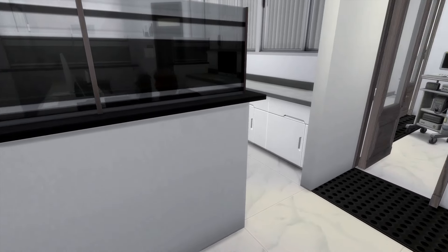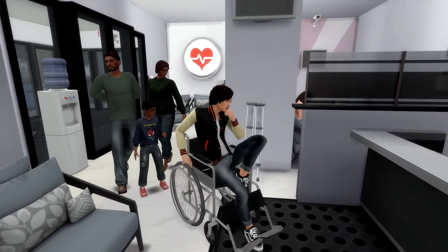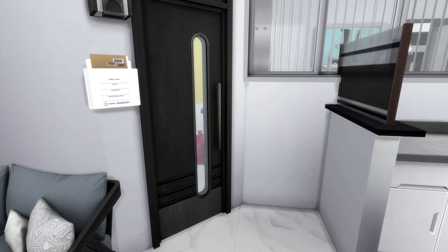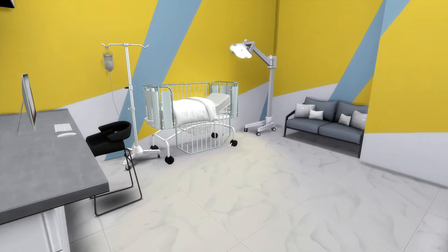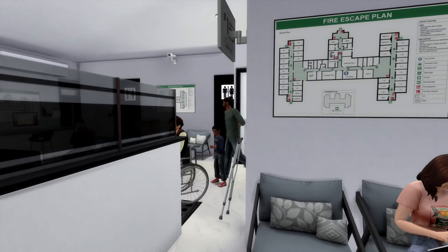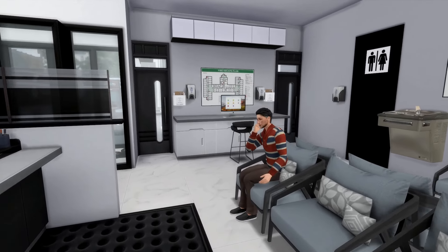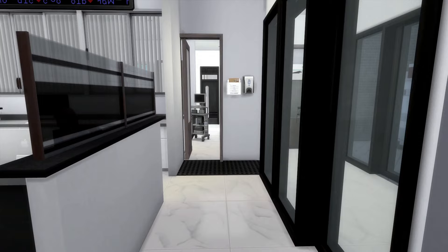We've got cameras everywhere you go. Coming back out here — oh wait, I'm missing a room. This is another child room on this side, but you can definitely change it out like I said. This is another child room — not too much in here, I changed the wallpaper pattern and color.